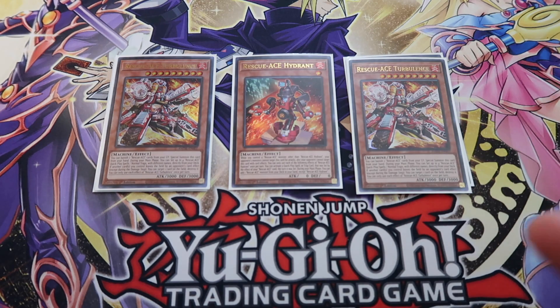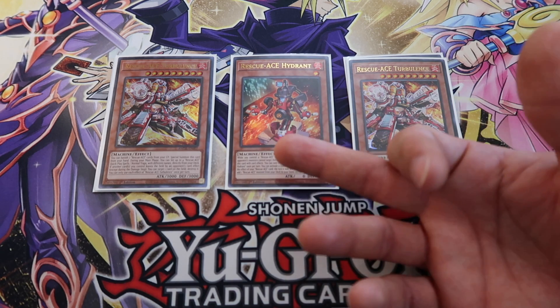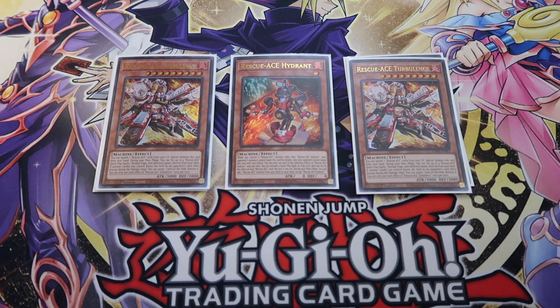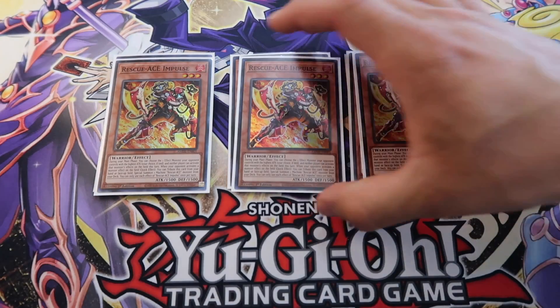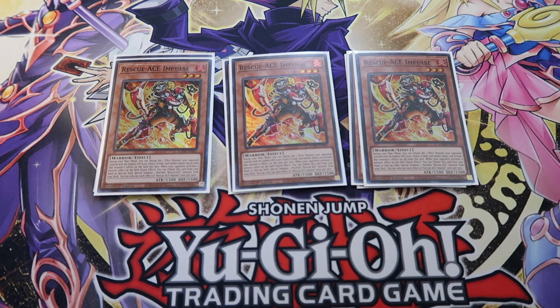Once you have Turbulence resolved, you pretty much start steamrolling — you get all your set backrow, you set your spells, and because of Hydrant you're allowed to access one of those and activate it, which will end up probably being Alert or Rescue, but it really depends on how your hand turns out. You play three Impulse, which is the main hand trap of the deck.